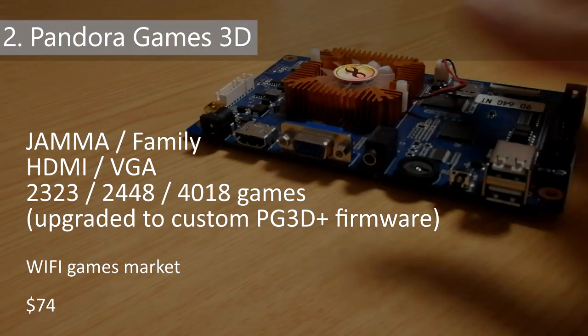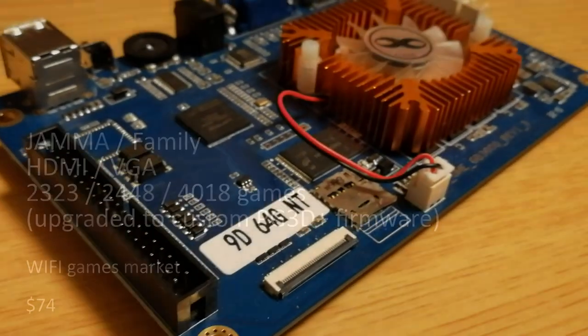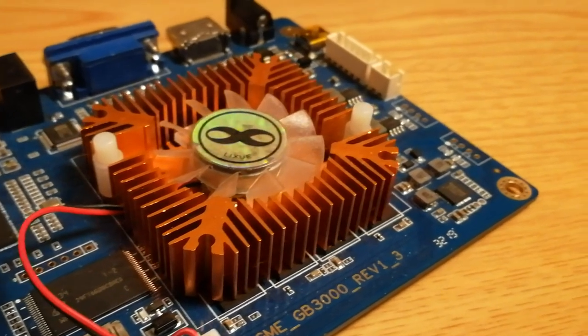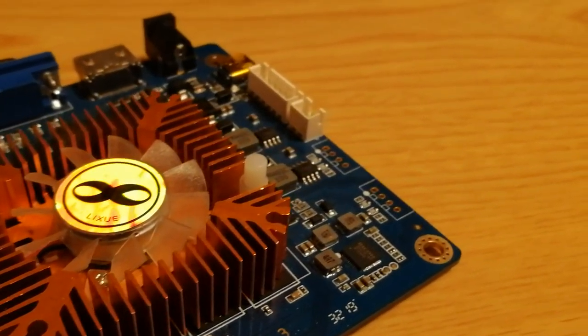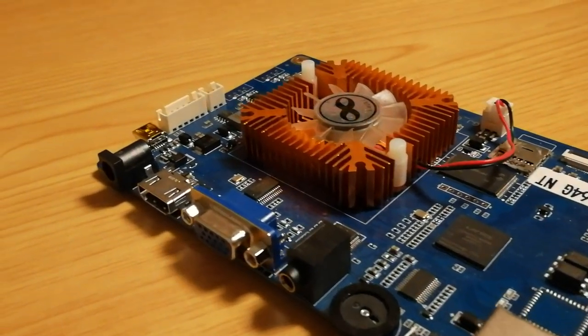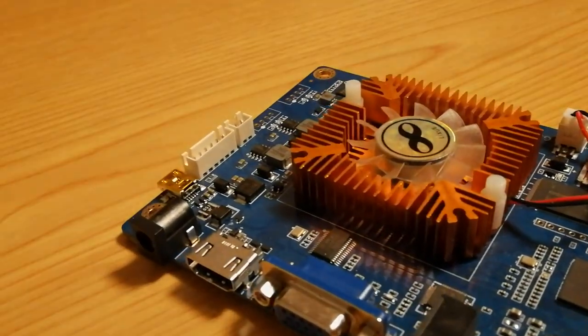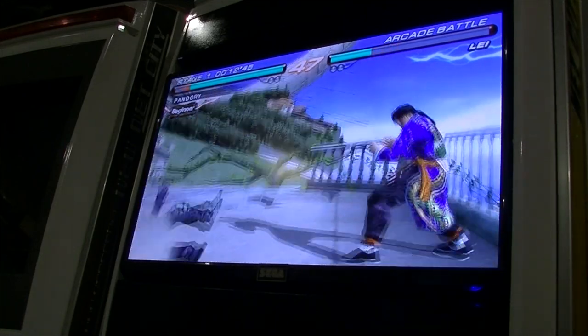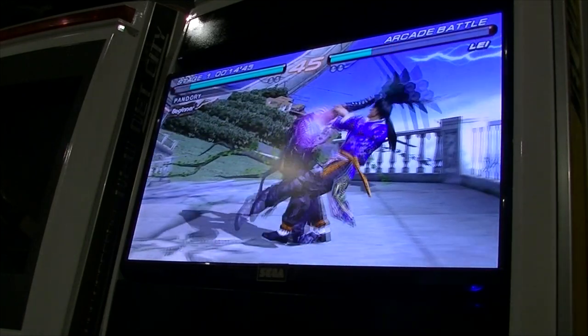Number 2: Pandora Games 3D — the board that started it all. Same as the last board but backwards. It's dark, it's quick, but there's not much space to install anything else to the onboard memory. Upgrading to our custom PG3D Plus firmware, we can fix this to give all the benefits of the Plus while keeping the pep of the older PG3D.